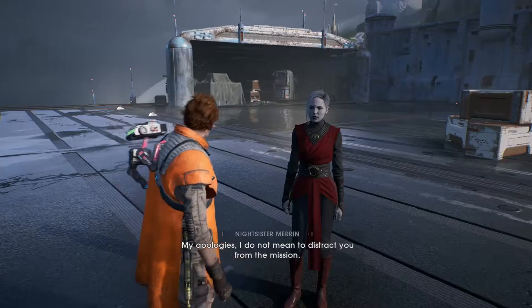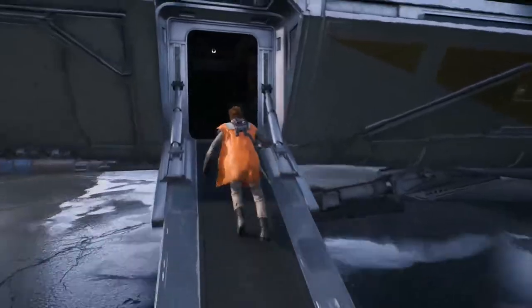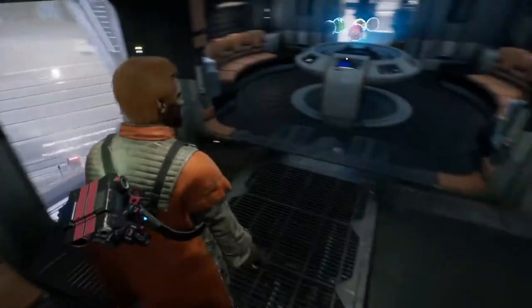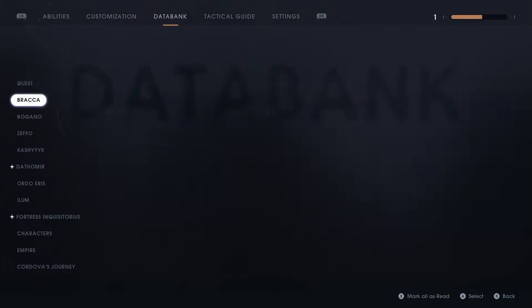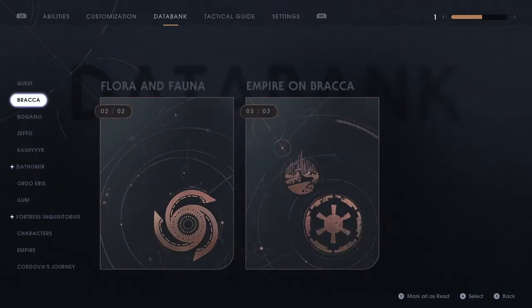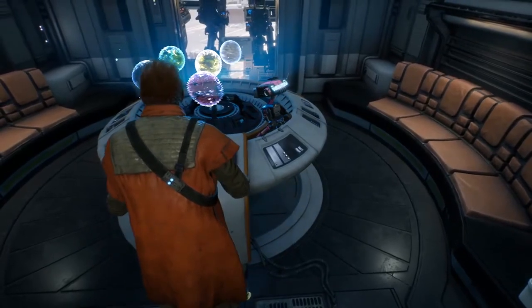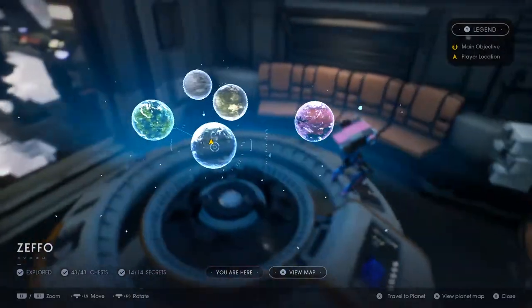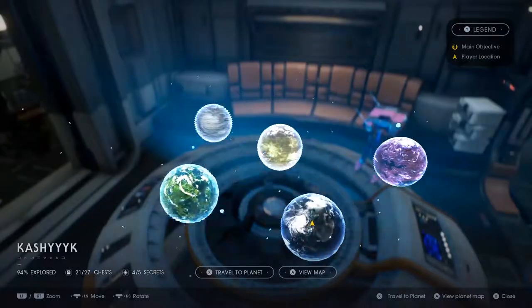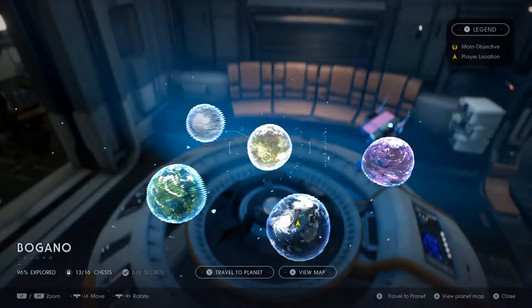I do not mean to distract you from the mission. So if we have done the whole of Zeffo, the next thing we need to do is come into our databank. Bogano is definitely looking to be the next place we want to go — if we come over to the holomap, we have a lot that we need to do in Bogano, like an absolute metric ton. 96% explored, 13 out of 16 chests, and a whole bunch of secrets.